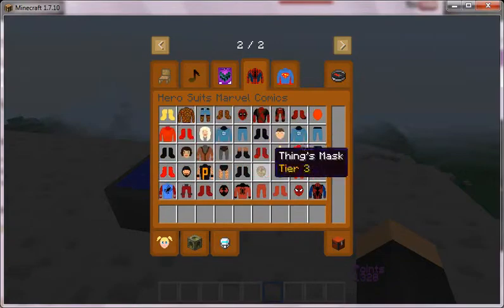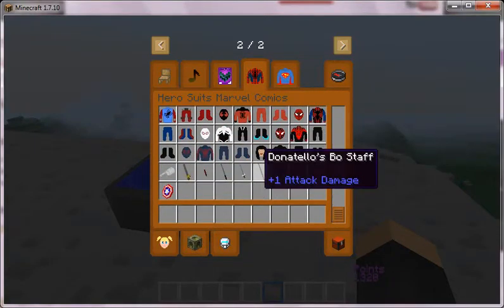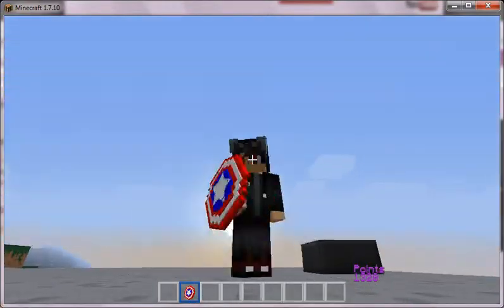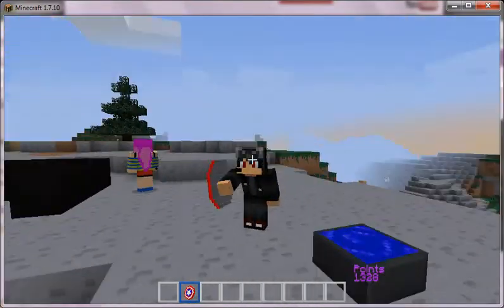As you can see, we have all these DC and Marvel items. Now I can't name all these — there's Captain America's Shield. And it's an awesome 3D effect, look at this. And with that new movie coming out, it's always so epic!